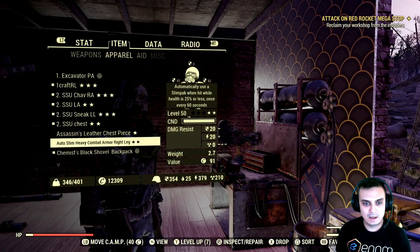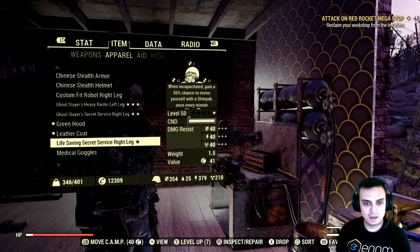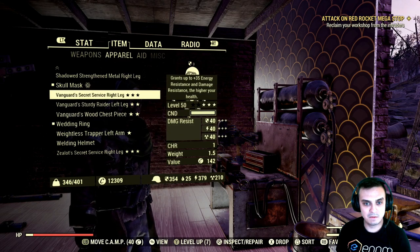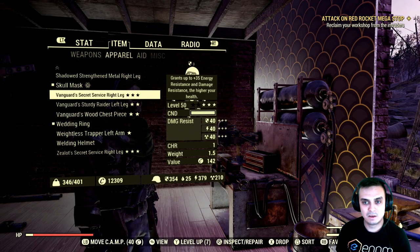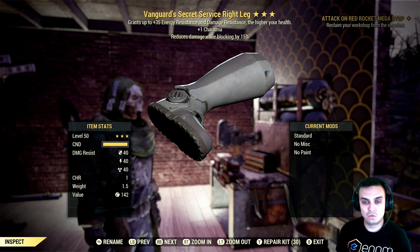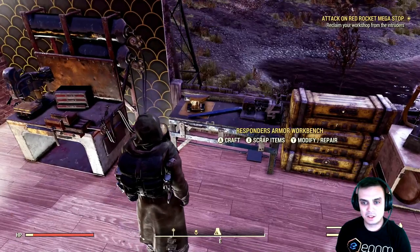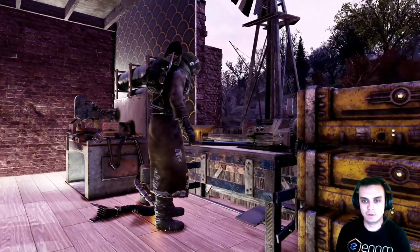Alright, right leg. We're just gonna check the unyielding — I don't see any unyielding, I see some Vanguard. You know what, let's just go all in and then we'll review everything.